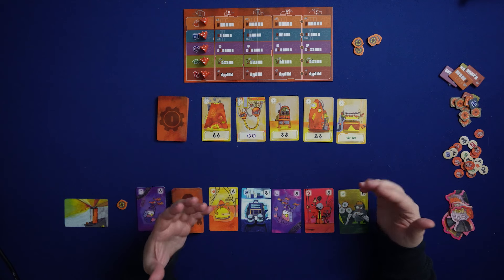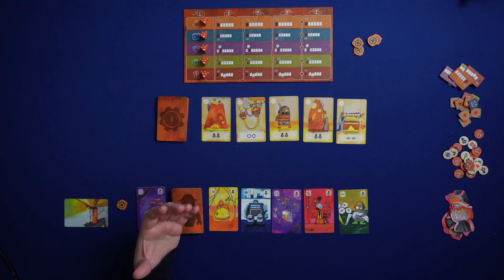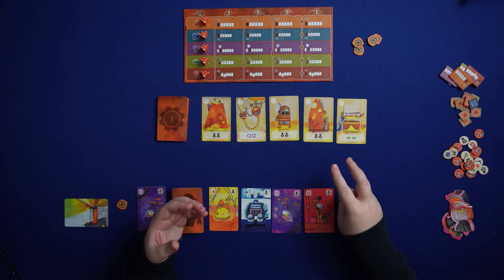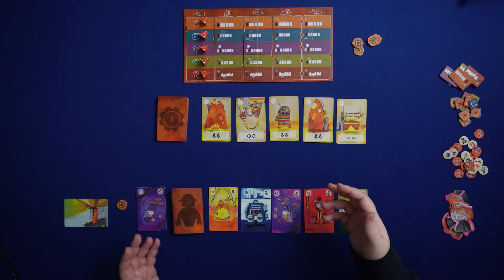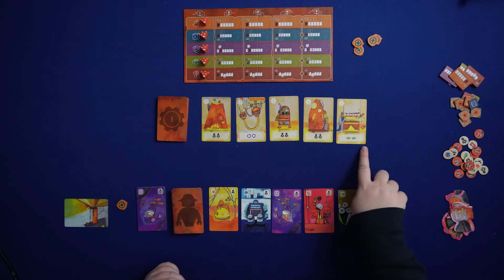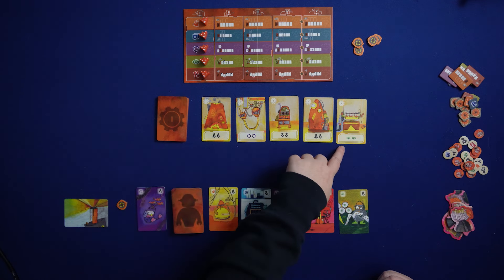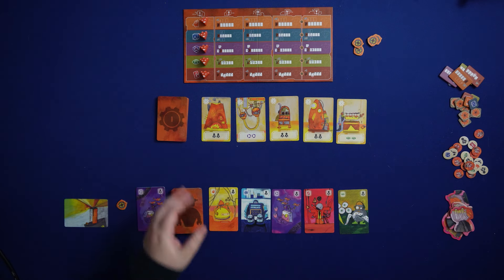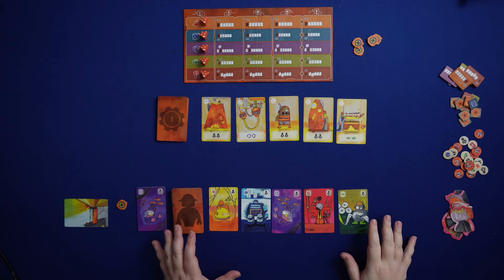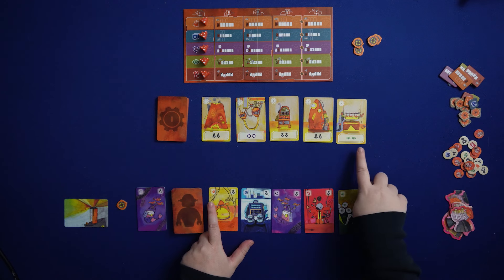On your turn, you have a few options for actions: repair, trigger, and upgrade. Repair is basically what you'd expect — we repair the machines by meeting the demands at the bottom of each machine card. For example, one might need two fives, two purples, two threes, two fours, two greens. These are just the level one cards. Each robot card has a color associated with a symbol, and those symbols correspond to repair costs and also to skills.